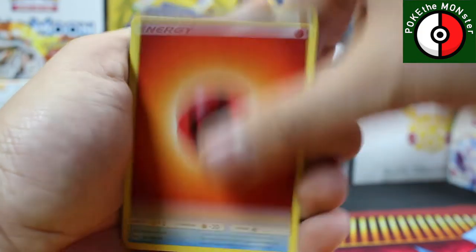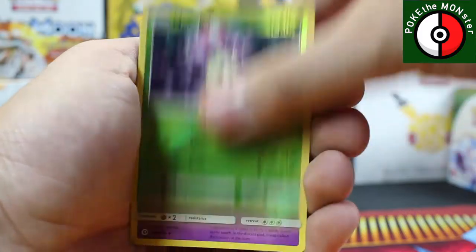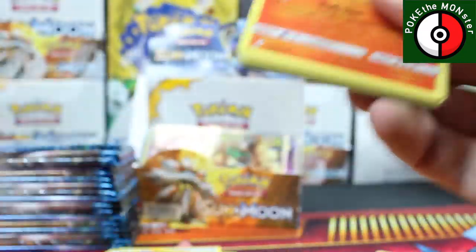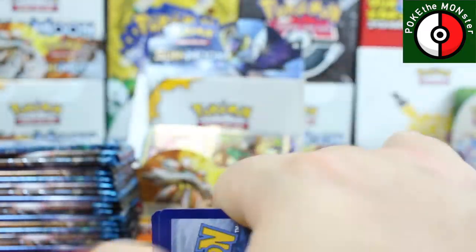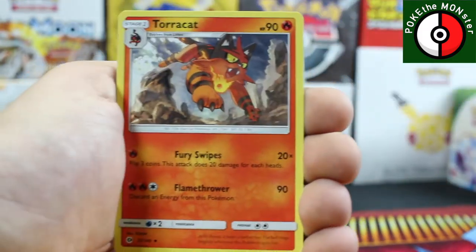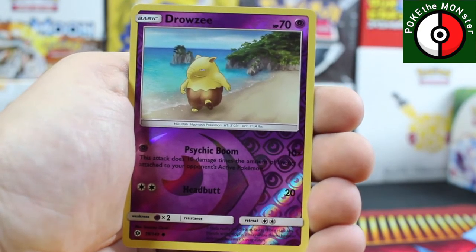Fire Energy, Pelipper, Pokeball, Hypno, Morelull, reverse holographic Morelull, and our rare card is a Cosmium. Halfway through! Let's hope we can get something incredible in the second half — the first half has not been bad at all. Three GXs so far, hopefully we can get another three. Drowsy reverse holo and our rare card is a non-holo Parasect.